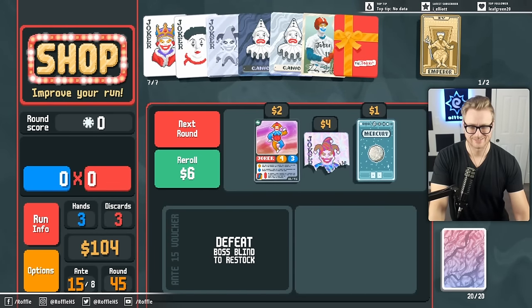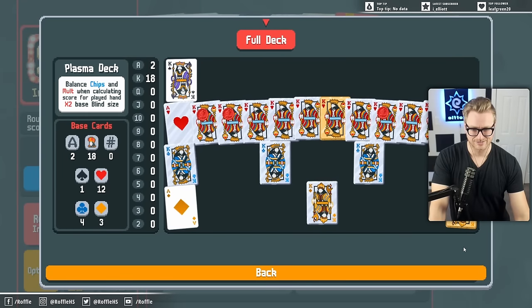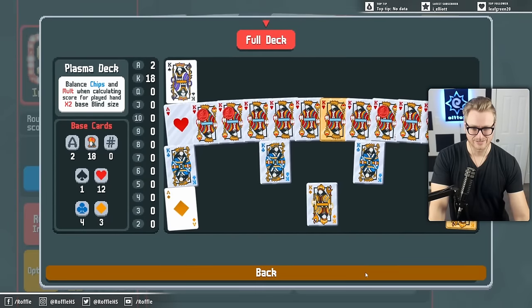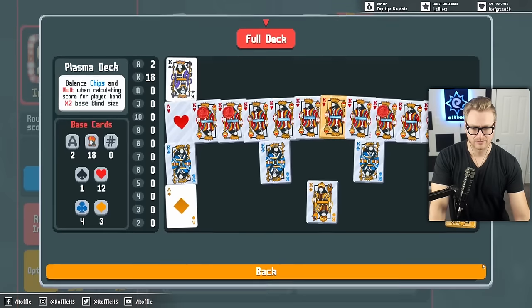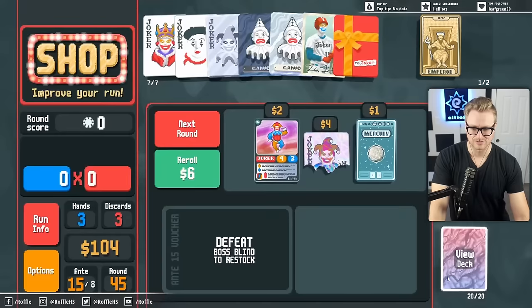Trading card's back. Wait - is trading card just kind of cracked for doing exactly that same thing? I have one Ace left. How many Red Seals do I have? One, two, three... I don't have enough to justify that, I don't think.